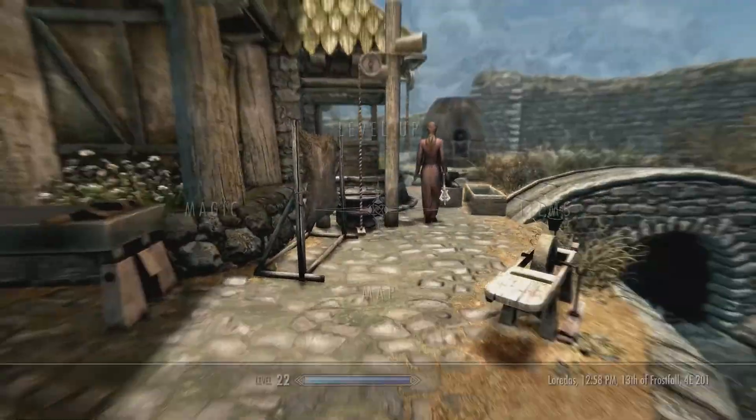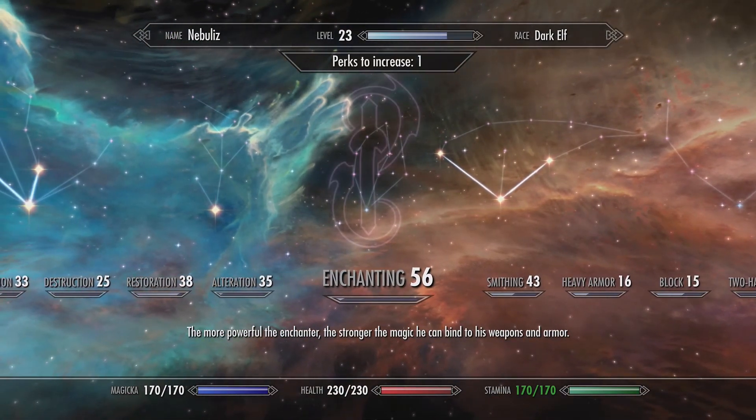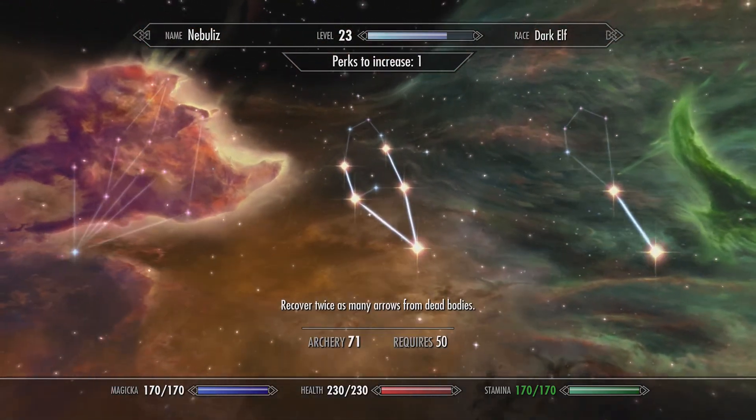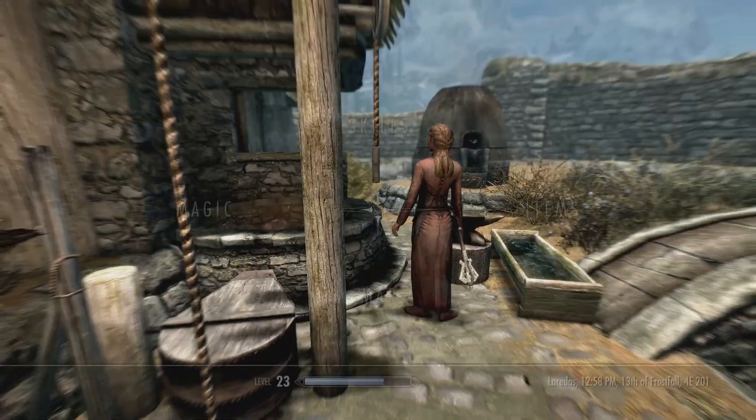We leveled up - enchanting is 56. I have no points in it though because I'm saving them. We can go ahead and put it in right now - Ranger. There we go, now we don't have to worry about archer perks for a while hopefully.